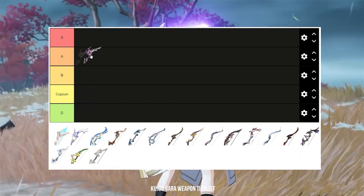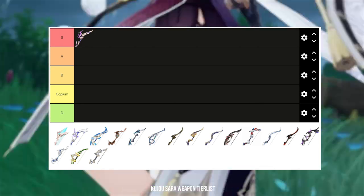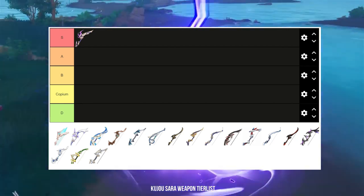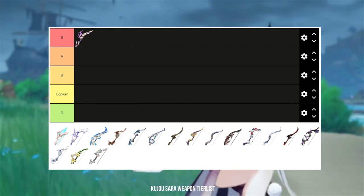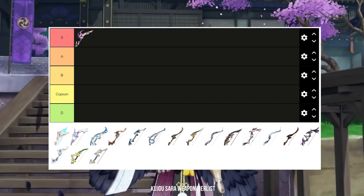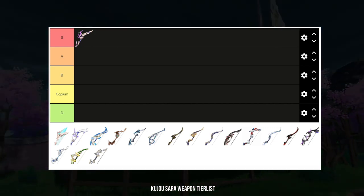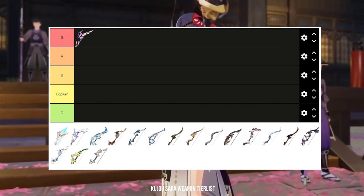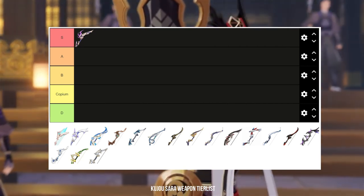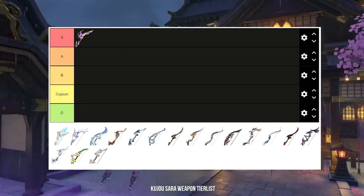Thundering Pulse is a very good weapon for its stats — you get high base attack because it's a 5-star weapon, and also 66% crit damage, which is huge. It also has a passive that straight up buffs your attack percent. Thundering Pulse will give you the biggest damage numbers on your skill and burst compared to any other bow. However, its passive is not really utilized to the fullest on Kujou Sara since she doesn't do normal attacks, so the passive is wasted. With all that considered, I still think Thundering Pulse is S tier.